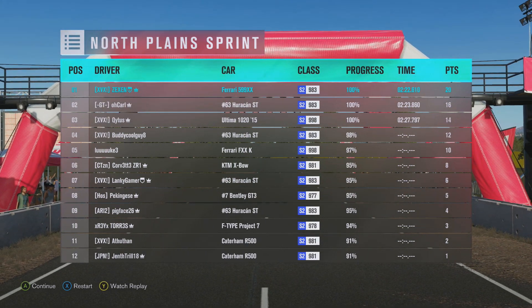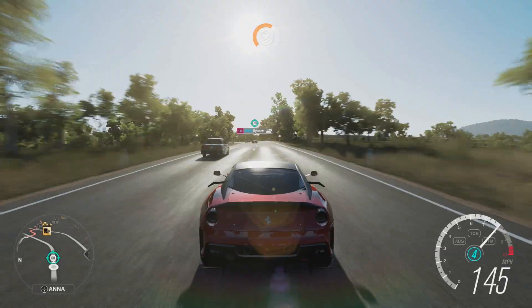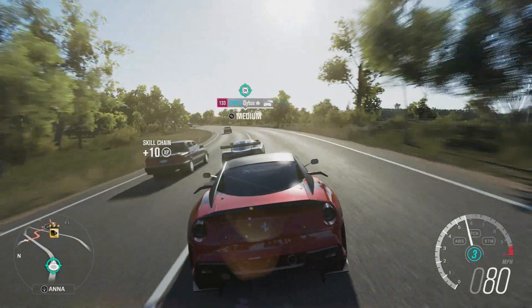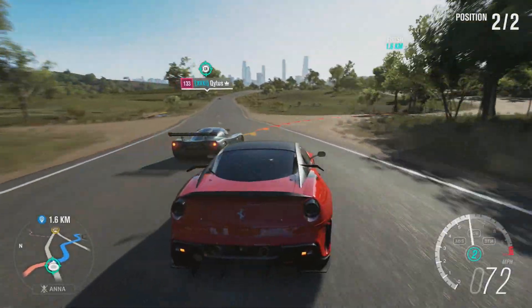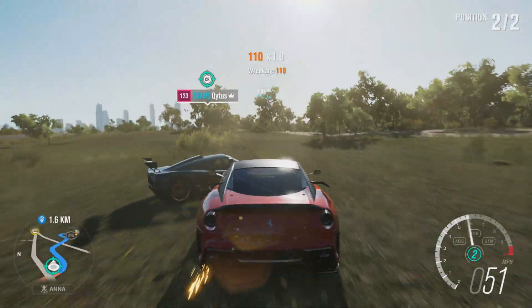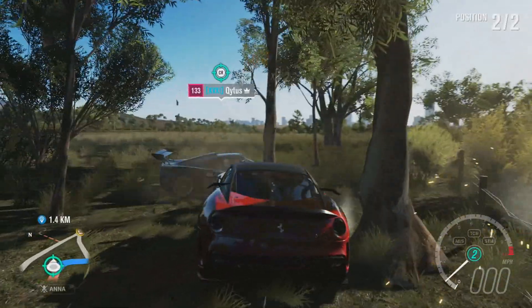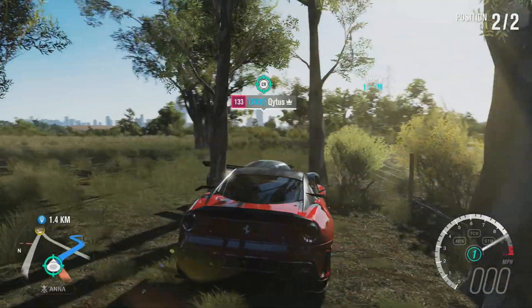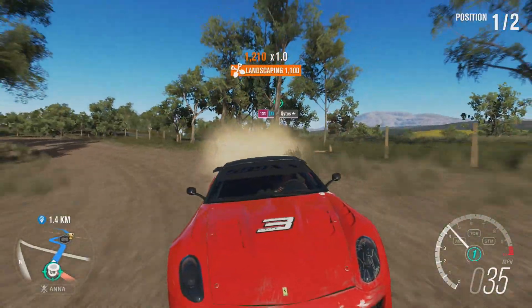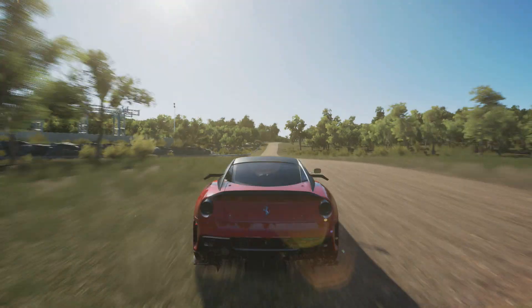While I'm here I can see a drivatar on the map - let's go give this guy a shot. What's he in? Ultimate GTR - nothing compared to my Ferrari. Although he is pretty quick, I'm going to take him with me. Come on, hit a tree! I'm stuck - get out of the way! Oh look at him - poor lad. Well, that was an interesting little race.